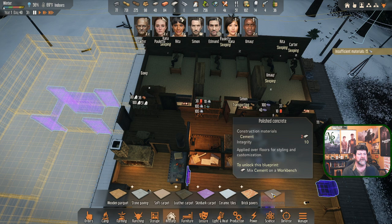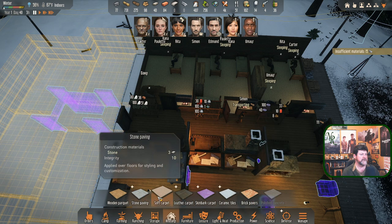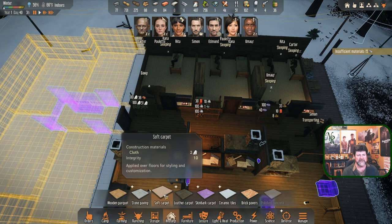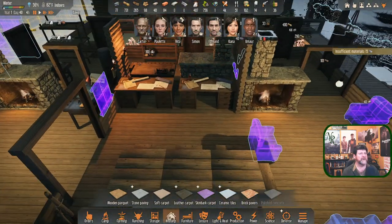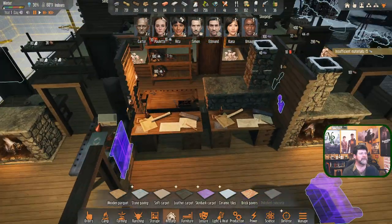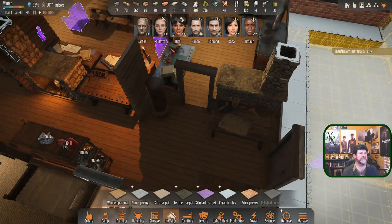Polished concrete — applied over floors for styling and customization. It says 'for styling and customization' so it seems to be purely cosmetic — it really just comes down to what you want it to look like and what materials you have. Simon has gotten up to transport — wait, you're making bricks. We're close to our hundred mark. I need Carter to get these torches made.